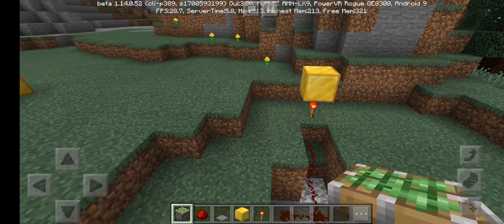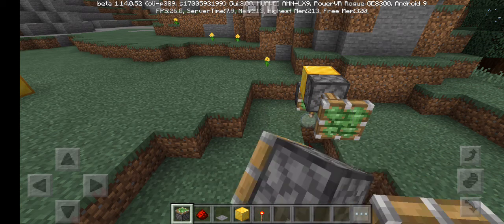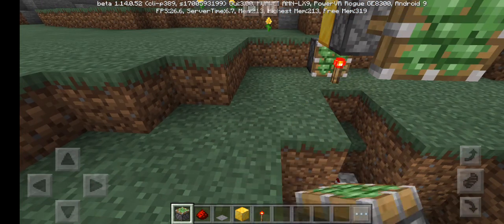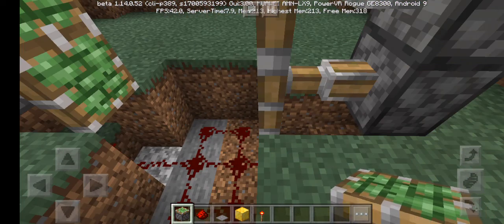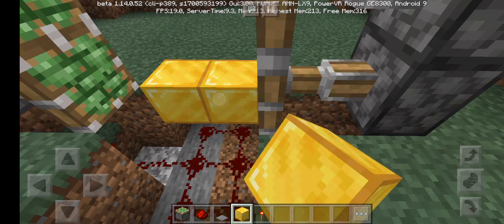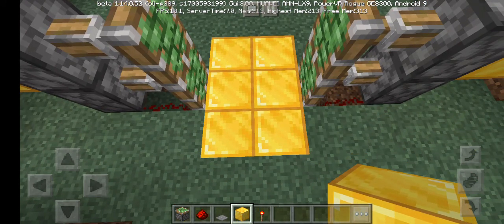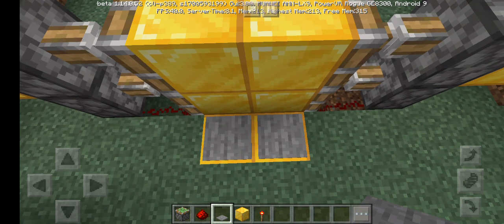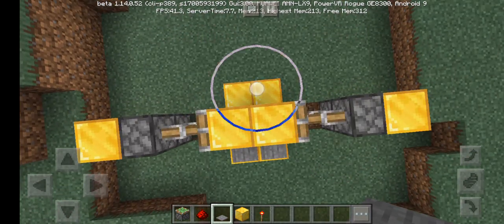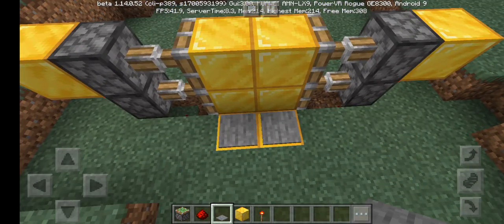Do the same on the other side. Then take the block of your choice, put it across and just build it up. Place the sticky pistons, take the stone pressure plate and put it right there like that.